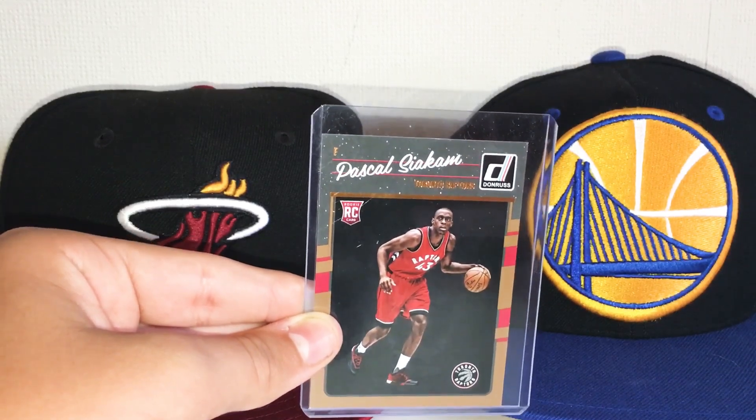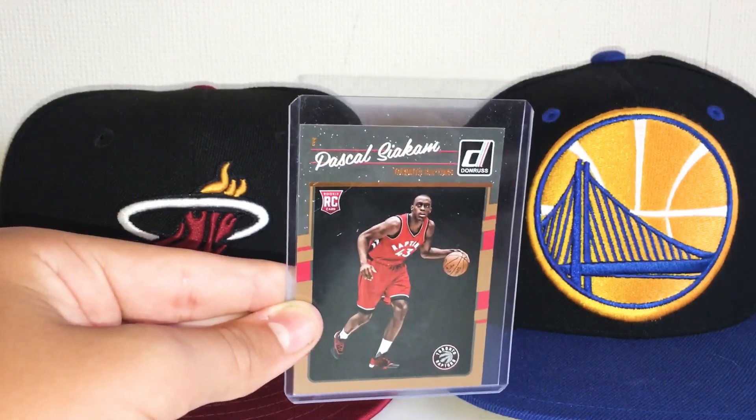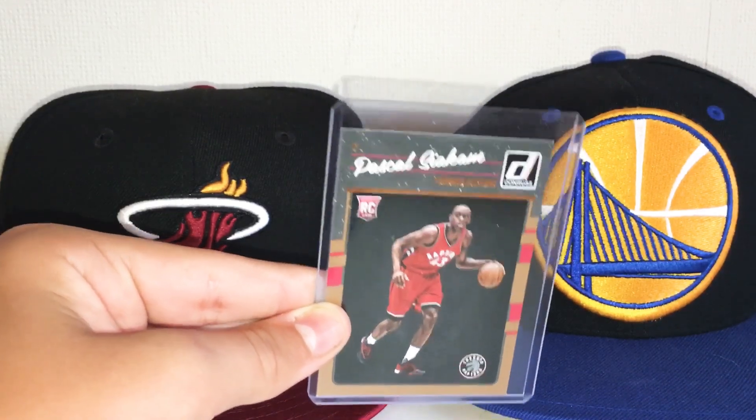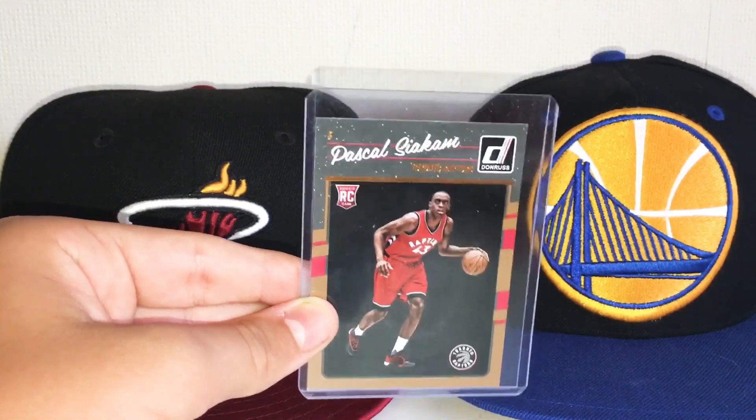Siakam is known as a great hustle guy. He's a good rebounder and can give you solid points. He was a big part of why the Raptors won the championship this season, and Kawhi Leonard came to the team and turned it around, but Siakam was also a very big part.